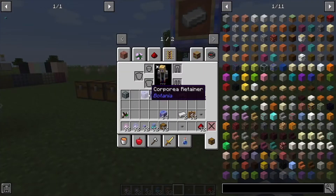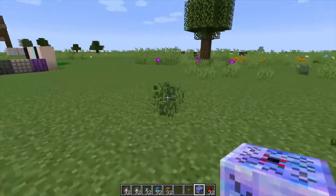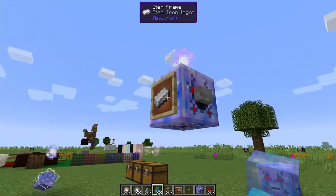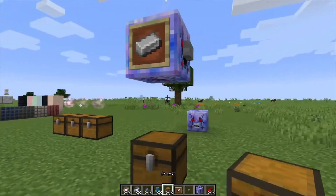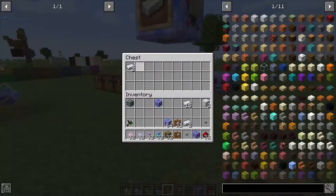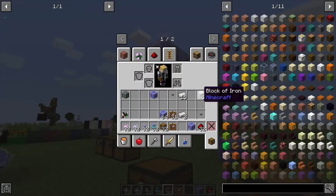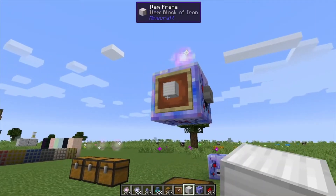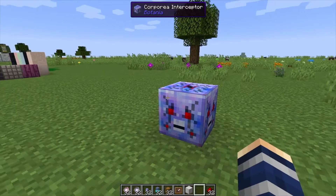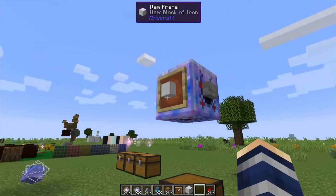Next, from the funnel, we have the Corporea interceptor. This one is very interesting and is a huge part of automation with Botania. It works very similarly to what we do with the item frame. I should also mention that if you place a chest down two blocks below the funnel, when you right-click it's going to send the item into the chest. But let's say the funnel or your system doesn't have the item you're looking for — say, an iron block, and we don't have those. What the interceptor does is basically lets the system know that it doesn't have that item.